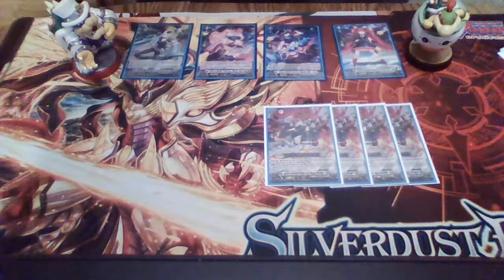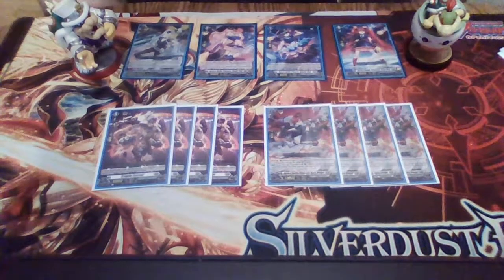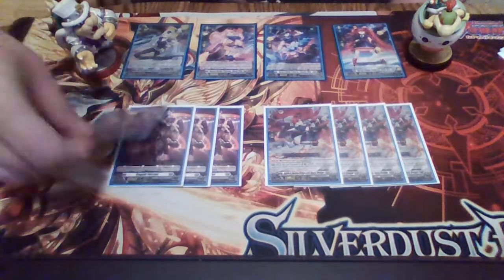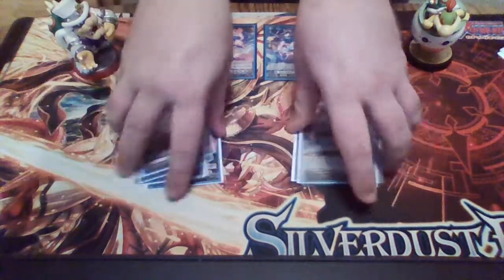Then for the other grade 2, it's 4 copies of Grapple External. Pretty basic card: if you have even just one card of your opponent's in your prison, he gains plus 5,000 power continuously. So he can also be a 15k rearguard on your opponent's turn, which is absolutely insane. And when you Persona Ride, they become 25k swingers.